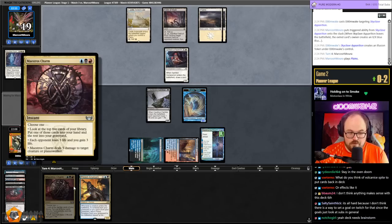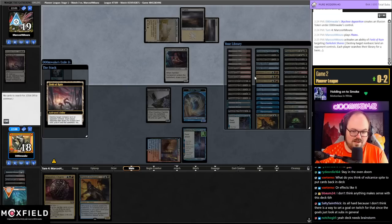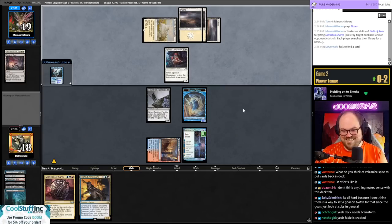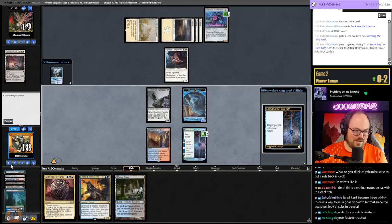Deck team suggests Brainstorm. I think Fable would go a long way — you could maybe trim one Maestro's Charm, shave on the cat-oven stuff, and play three or four Fables. Fable makes a ton of sense. We don't have basics — shit. Not like this. Drew land, drew land, drew land. Those aren't great cards — I actually just can't do anything. One of my red for Charm... I changed up the mana base because the list Vaterno sent didn't quite have enough red sources for Charm.